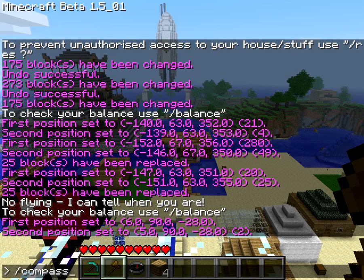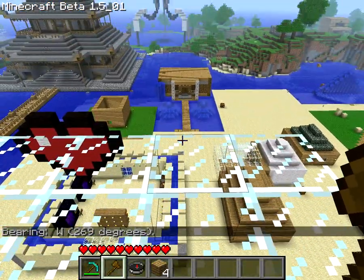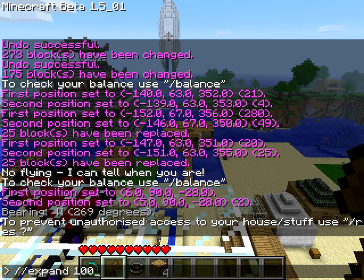Now, because I've got Essentials on the server, I can do that and it'll tell me I'm facing west, that way. Now, if I want to expand my path that way, use the expand command. Expand — you want to expand it, say, 100 blocks west.